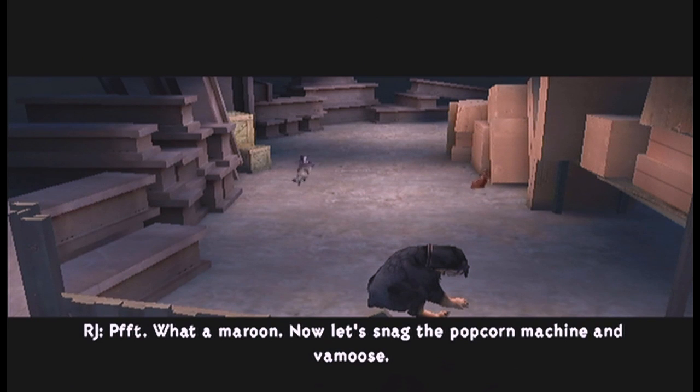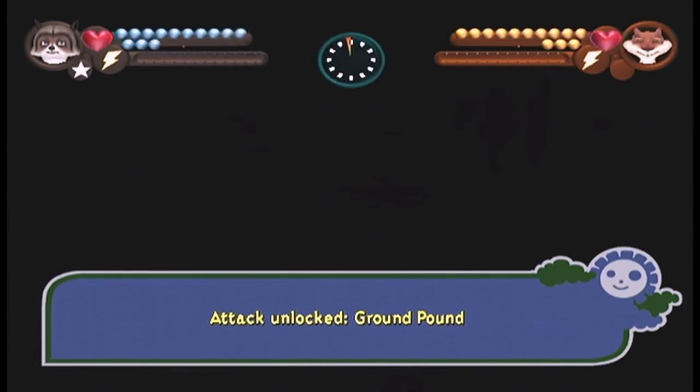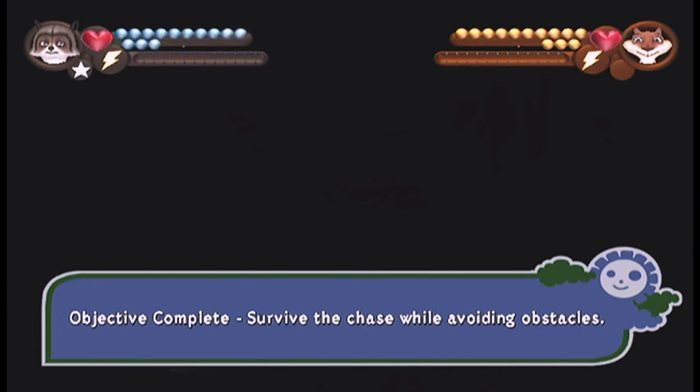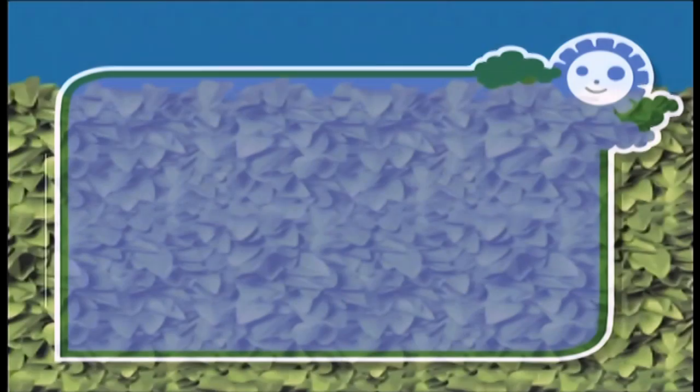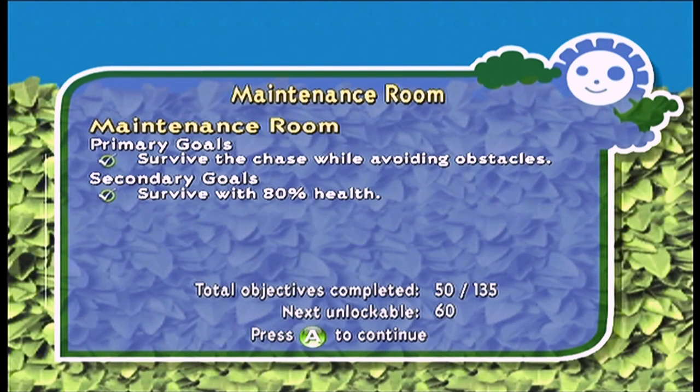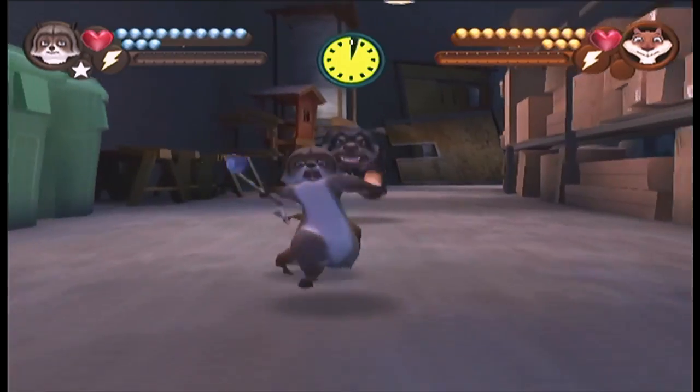Now, let's snag the popcorn machine and bamboose. That is it for the level, but I still have to go back and get the collectibles that I missed because, as you saw, it's impossible to get them all in one run — there are things on opposite sides. So I'm gonna play through it again, and I'll cut to that right now. Run number two — let's pick up what we missed last time.